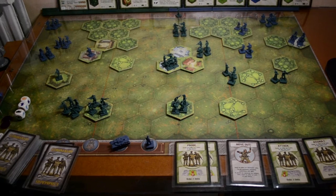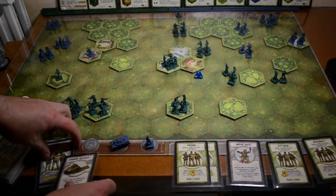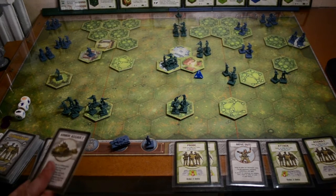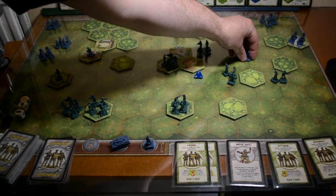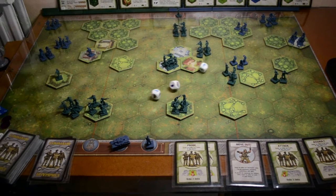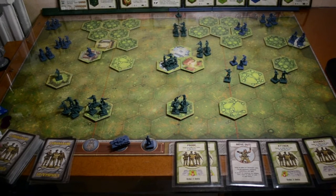Axis turn: dice roll gives card two - Armor Assault. Four armor units ordered, but since they don't command any armor units, it's one unit of their choice. The unit that would do the most damage would be these guys, moving to here to get three dice. They roll and get two hits - one lone guy remains. Germans get another card.